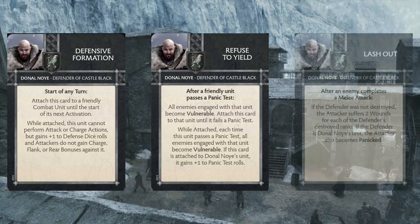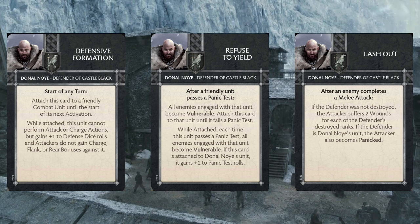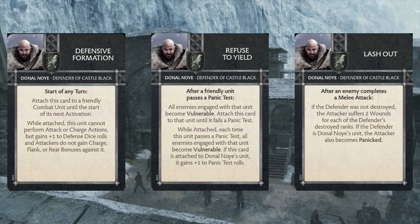Finally, we have Lashout. This triggers after an enemy completes a melee attack — if the defender was not destroyed, the attacker suffers two wounds for each of the defender's destroyed ranks. If the defender is Donald Noy's unit, the attacker also becomes panicked. With the Shadow Tower spearmen's four plus defense save and five plus morale, I don't know how often you're going to get a rank shaved off right away. I envision your opponent charges in, you use Set for Charge to do a little bit of damage, they smack you back and maybe take out a rank, you play Lashout so they take another two wounds, and then you get to attack again with the normal activation. It's just a way to push more combat through with Donald Noy.